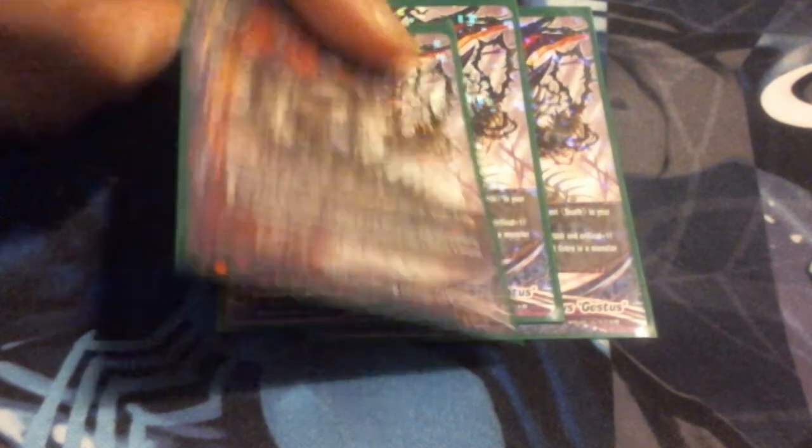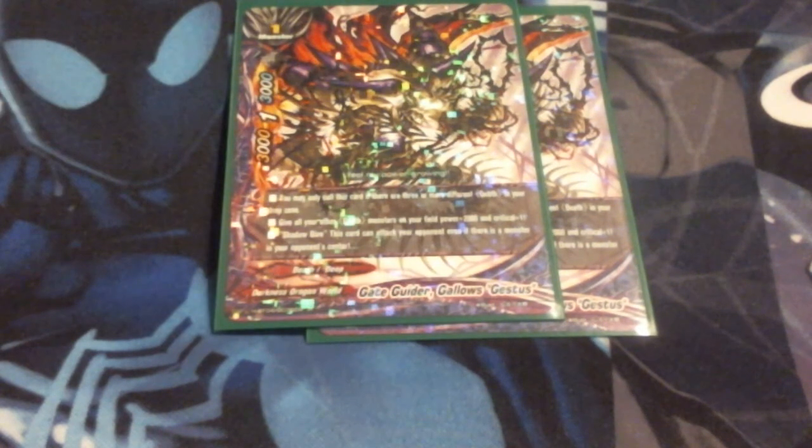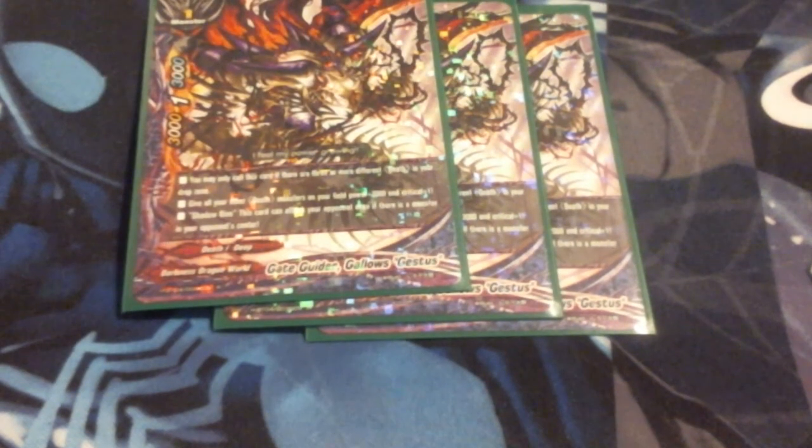Next up, we are running three Gateguider Gallows Gestus. He is a 3-1-3. You may only call this if there are three or more different death cards in your drop zone. He gives all death monsters on your field 2,000 power and plus one critical - that's really, really handy, especially because we're a field swarm deck. He also has Shadow Dive. It's also very important that he's a size 1 monster, which means we can fill all of our spots on the board with size 1 death cards and they get additional crits and some power.